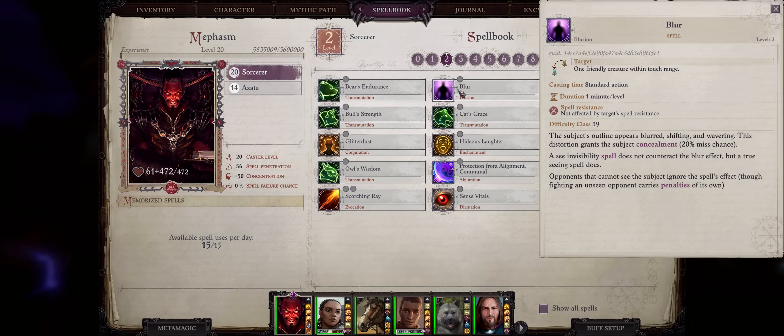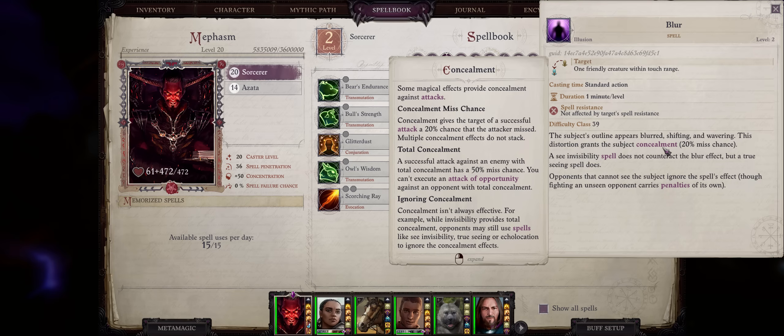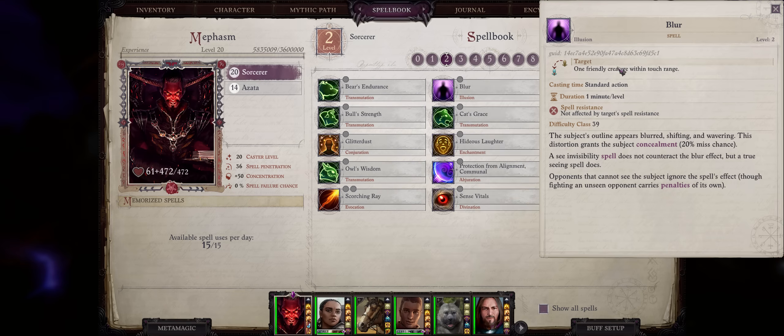Second, we have Blur. Blur is one of the best early defensive tools available — it adds 20% Concealment to your characters and can be cast on any allies. Concealment is a static chance of the enemy missing you no matter how high or low your armor class is, because Concealment is applied first. The best way of increasing your defenses is to stack many layers, including Concealment sources like Blur. Enemies that can see invisibility are very rare and only start appearing way later in the game, and by that point you'll have a way of applying Concealment even against those enemies.